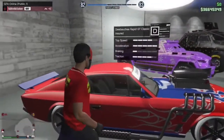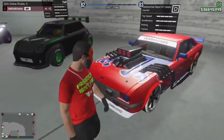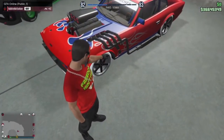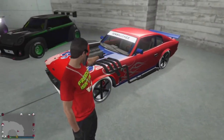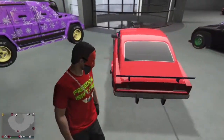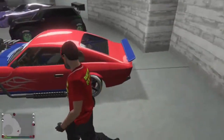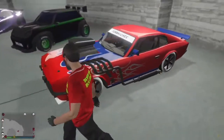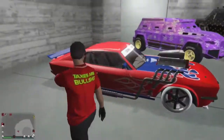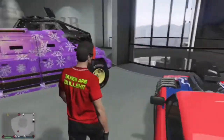The Grotti Rapid GTO Classic has like a Spider-Man kind of theme. It has Benny's wheels — something different. Also has Yankton plates, though you probably can't see them because they're way under there. It's got a nice cool blue flame going to the side — one of my favorites.